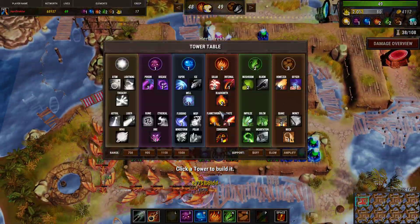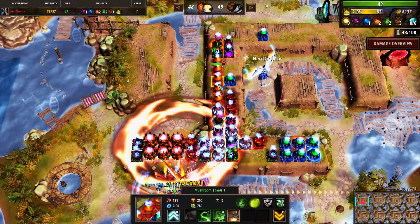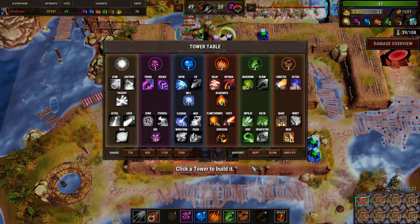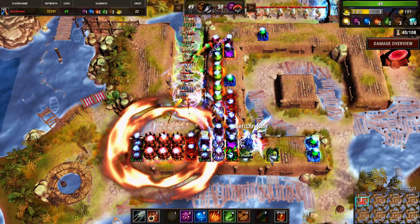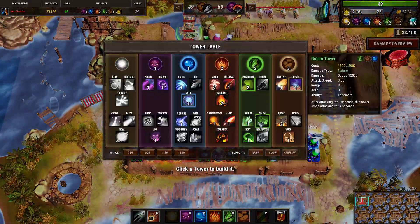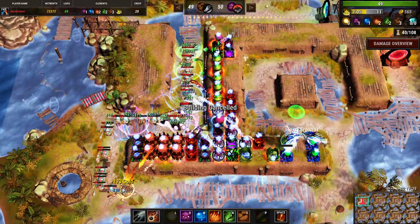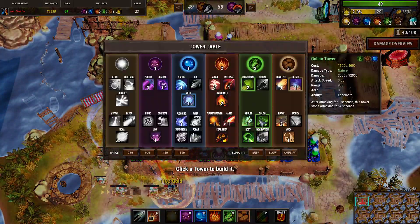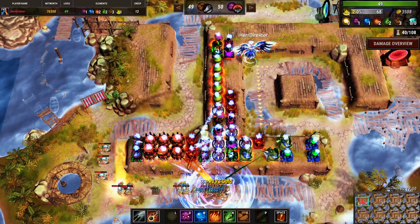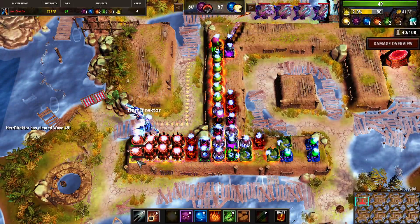Now we have sold all of our nature towers and we need to build some because next wave is earth. I believe a couple of golem towers in combination with the disease tower will perform a lot better. Maybe remove these two and add them here, or maybe build one more golem here — you could build anything else that does nature damage actually. Maybe an impulse would have been nice here. The most important thing right now is the quake towers here.